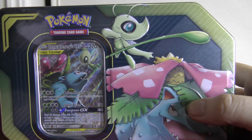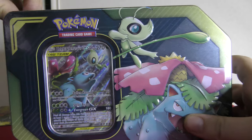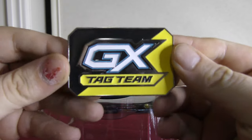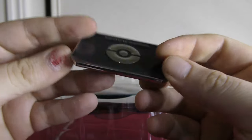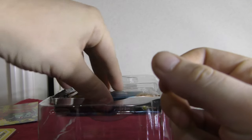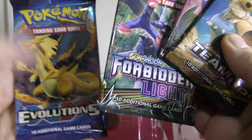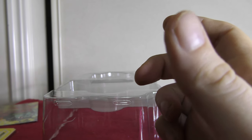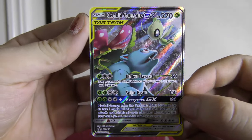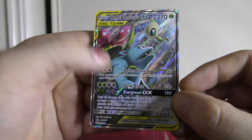Alright guys, so the Kanto tin did not deliver. Can the Team Up Venusaur tin deliver? So we've got a GX marker here for your games — that's a really heavy GX marker, really epic. We have four packs: two Team Up, a Forbidden Light, and Evolutions. And we have that beautiful promo card — Venusaur and Selby — that is beautiful, and it's actually textured, guys. That's really nice.